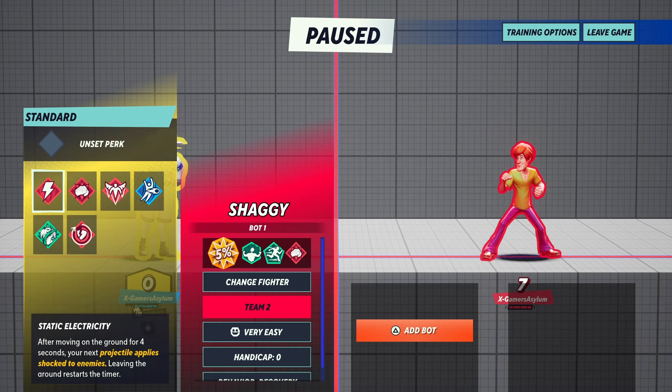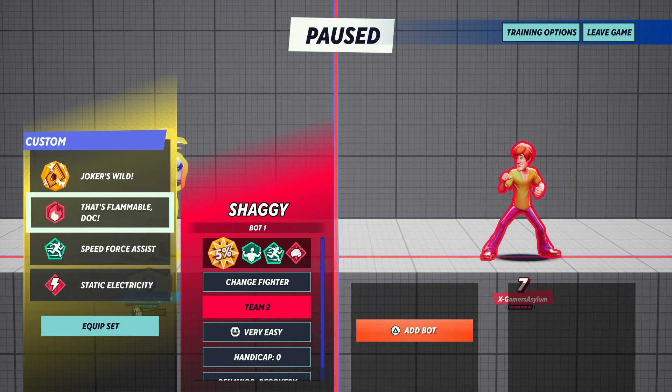The fourth perk is Static Electricity — after moving on the ground for four seconds, your next projectile applies shock to the enemy. Leaving the ground restarts the timer.